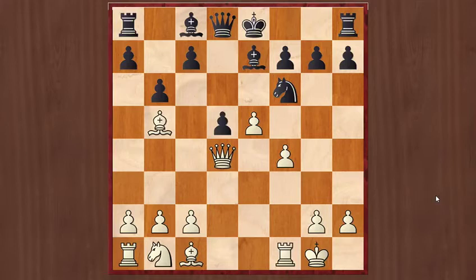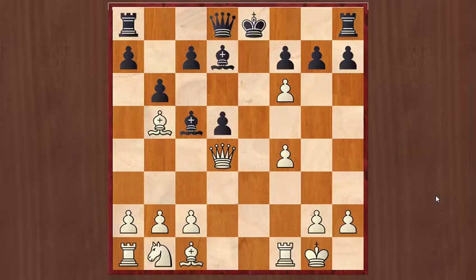But Black had an idea here, so that's why for executing that idea, Black played Bishop d7. Now White finally captures the knight. Finally Black executes his plan by playing c5. Now as you can see, the queen is trapped — the queen can't move anywhere.